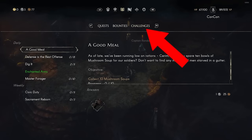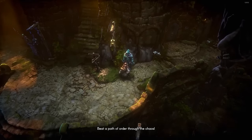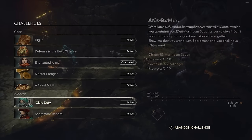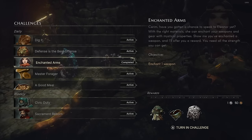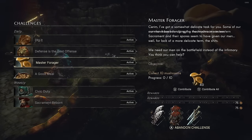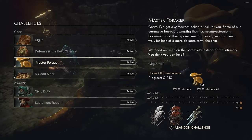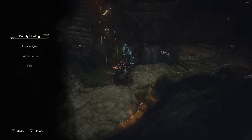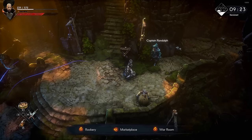You also get challenges from Captain Randolph, and unlike bounties, you can accept every single one he gives you — two weekly and five daily challenges. Once you complete one, like enchanting one weapon, you can turn it in for gold and items. Tomorrow there'll be five new daily challenges. This is great for getting gear and items while just playing the game normally, as many challenges are basic things you'd be doing anyway.